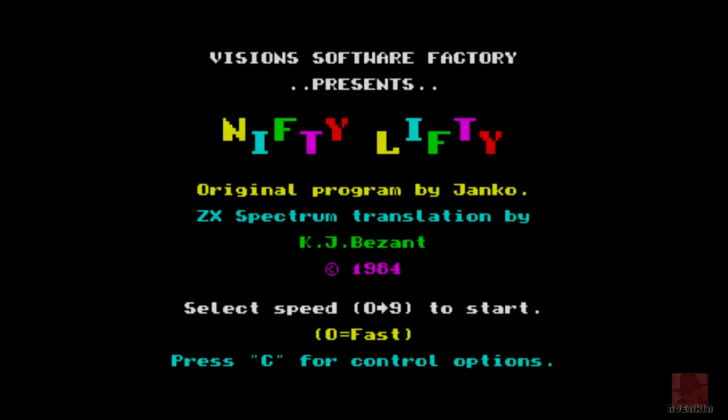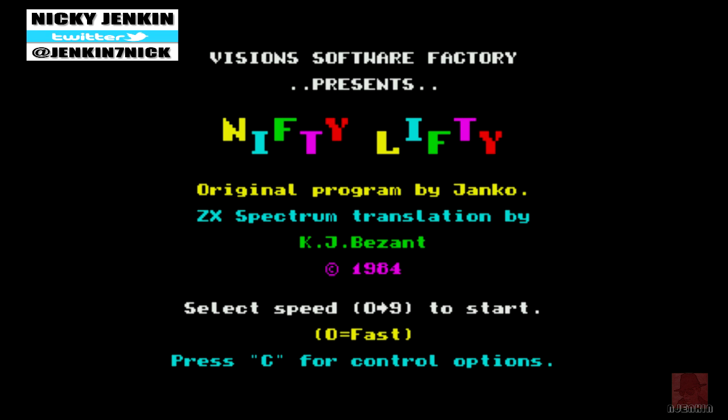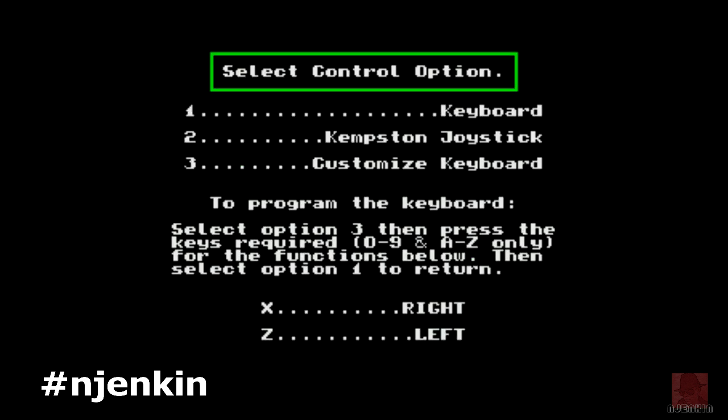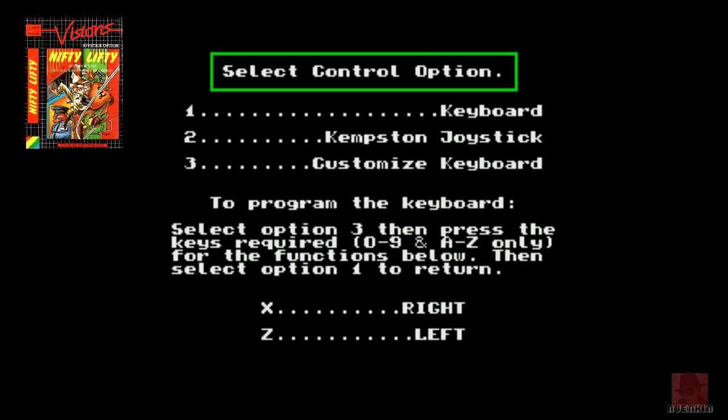Hello everyone, a very warm welcome to you. My name is Nick, I'm on the ZX Spectrum. We're going to be looking at a game I've been meaning to look at for quite some time. It's Nifty Lifty, published by Vision Software Factory in 1984, and it was written by Kevin Jay Besant.